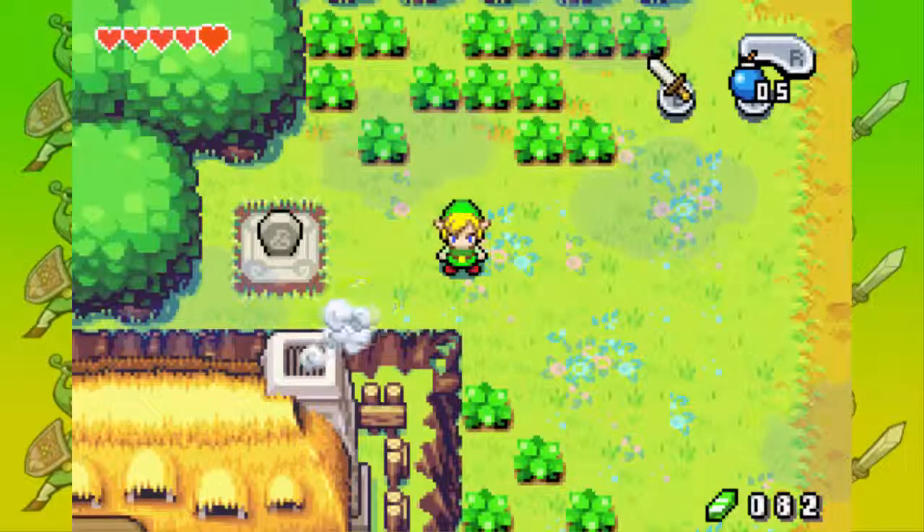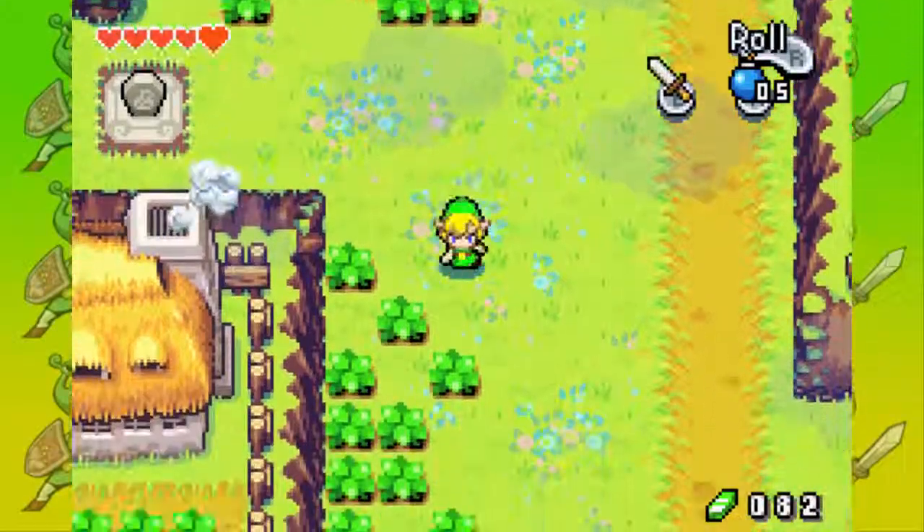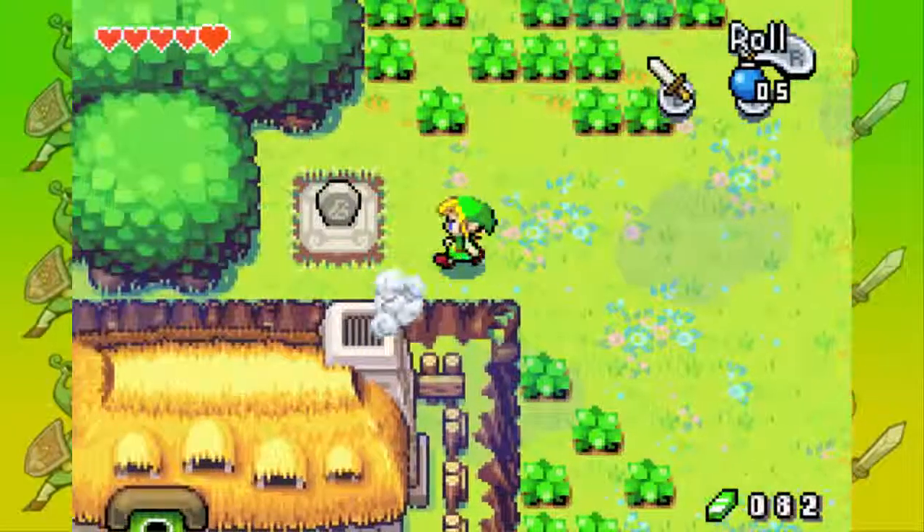Hey guys, it's Jared742, and we're back to more of the Legend of Zelda: The Minish Cap. Last time, we finished up Deepwood Shrine, beat the big green boss, and we got the earth element and some kinstones.